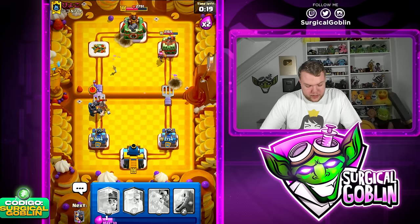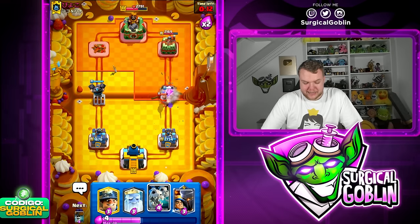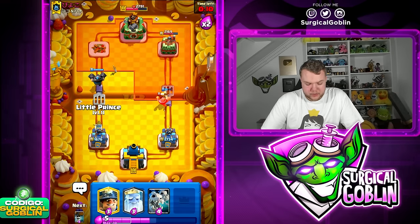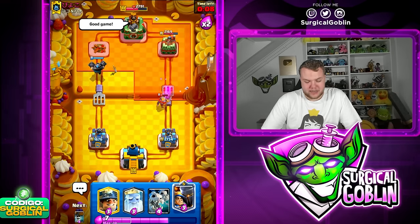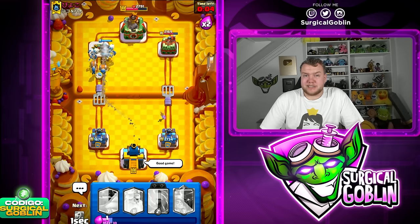Mega Knight plus Skeleton Dragons on defense — Mega Knight is going to get one-shot but it's fine, we can afford a little damage. Barbell on defense only, 10 seconds left. I don't think there's a way for him to break through our defense. He already calls good game — let's give him the good game.